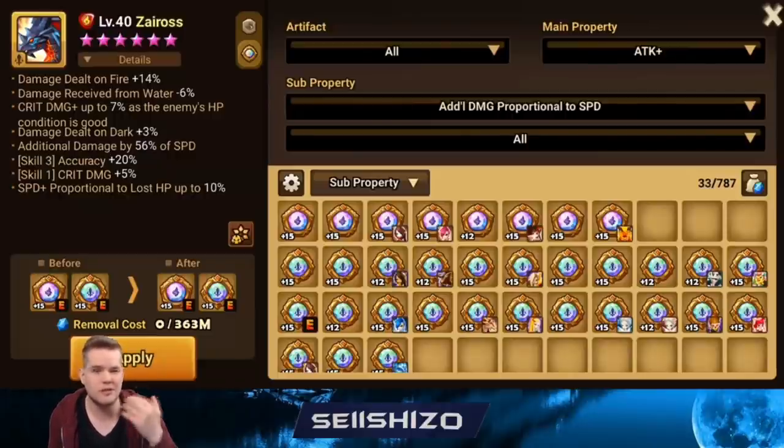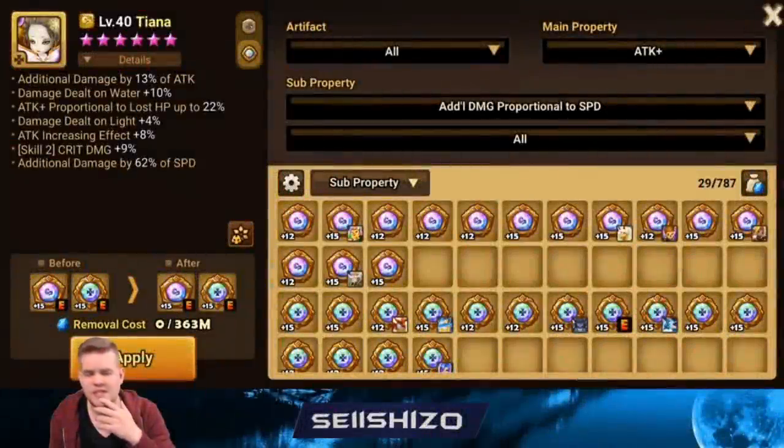Tiana is actually not that great for artifacts, but mainly you could go crit damage S2. You could also go accuracy S1, which is not bad because then you have more chance to land that armor break — useful if Galleon misses something and you have to bruise it out. Since Tiana is often used in later rounds when units already have low HP, crit damage from bad is an option.